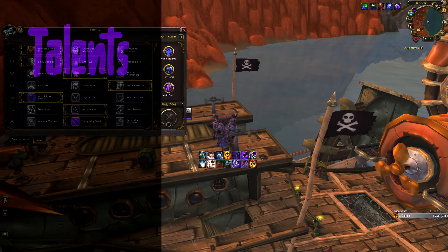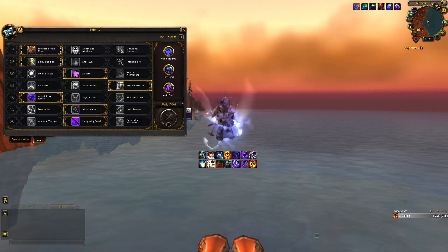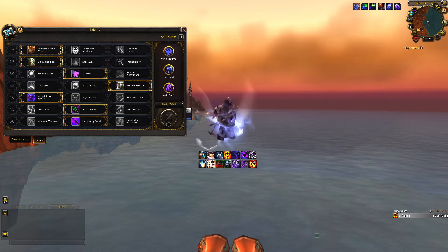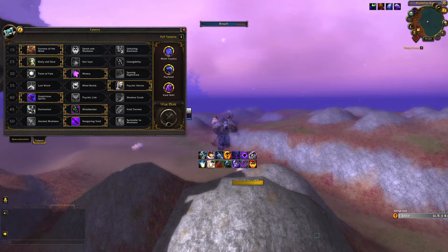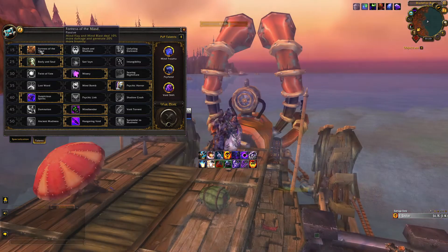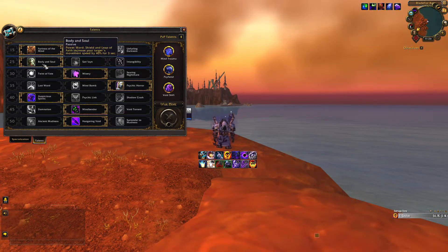Now let's jump into the talent tree — the section where you can get the most confused simply by too much information. I will not go into the details of every talent; instead I'll tell you the best pick and why, and what alternatives you have. For row 1, choose Fortress of the Mind — it's the strongest choice and does the most damage. For row 2, the best choice is Body and Soul, providing extra movement speed which is handy in many situations, though all talents in this row can be considered — there's no wrong pick here.